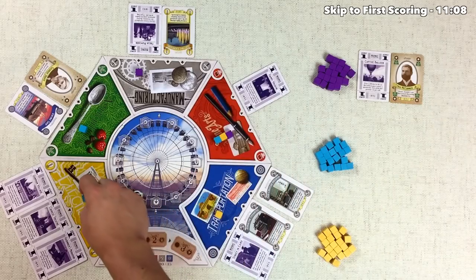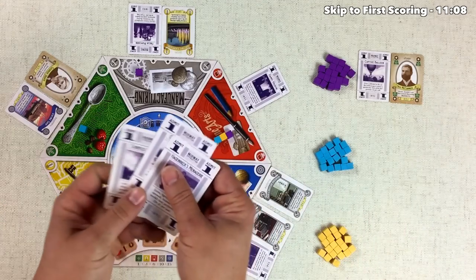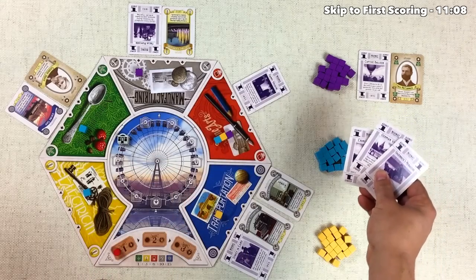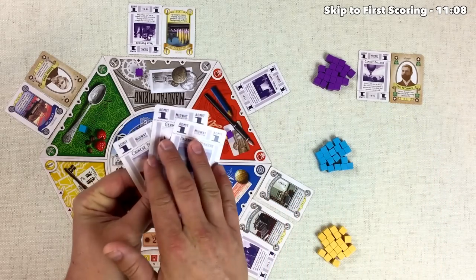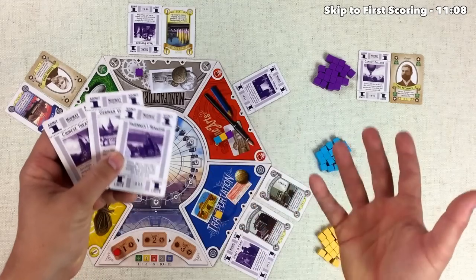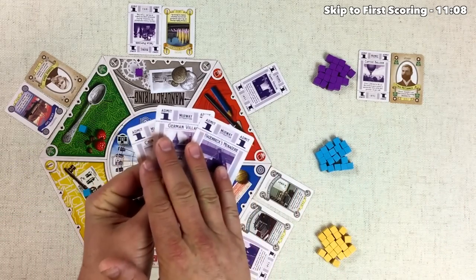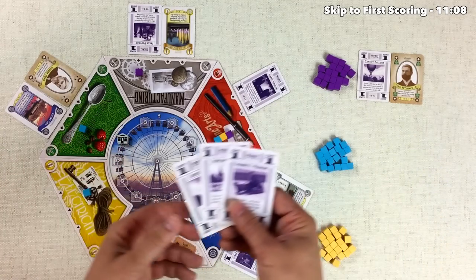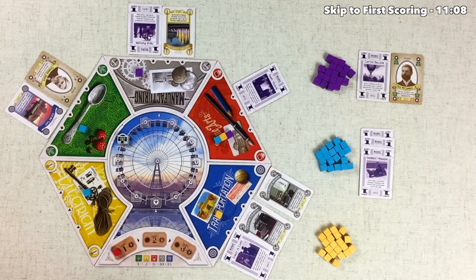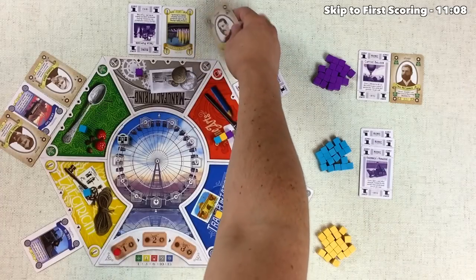The blue player decides to put a supporter into the electricity area. They have no cards to spend, so they take all three cards, which pushes the midway up three times and speeds along the game. Every midway card is worth a single point, but you'll often get into the 50s or so in points at the end of the game. More importantly, during each scoring the person with the most midway tickets gets a bonus of two extra points, so it makes sense to be the person with the most tickets. At the end of their turn, they reseed the board clockwise.